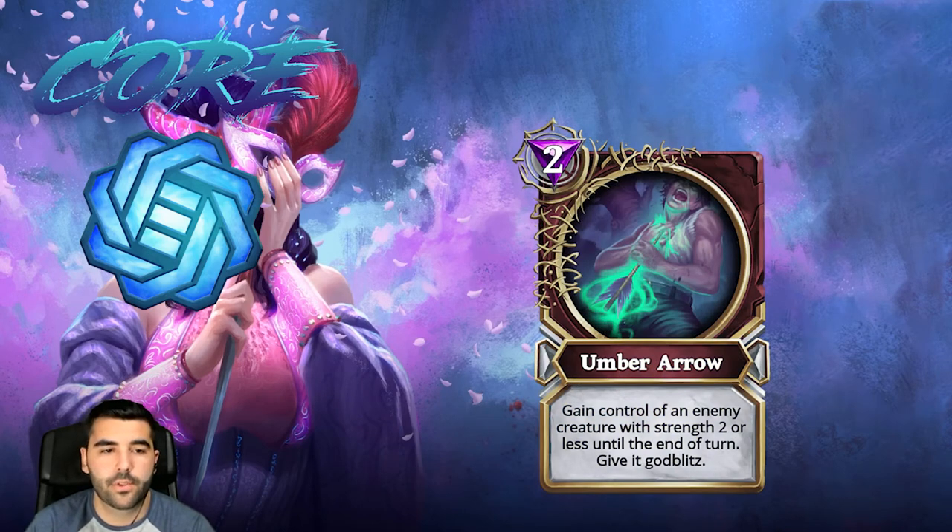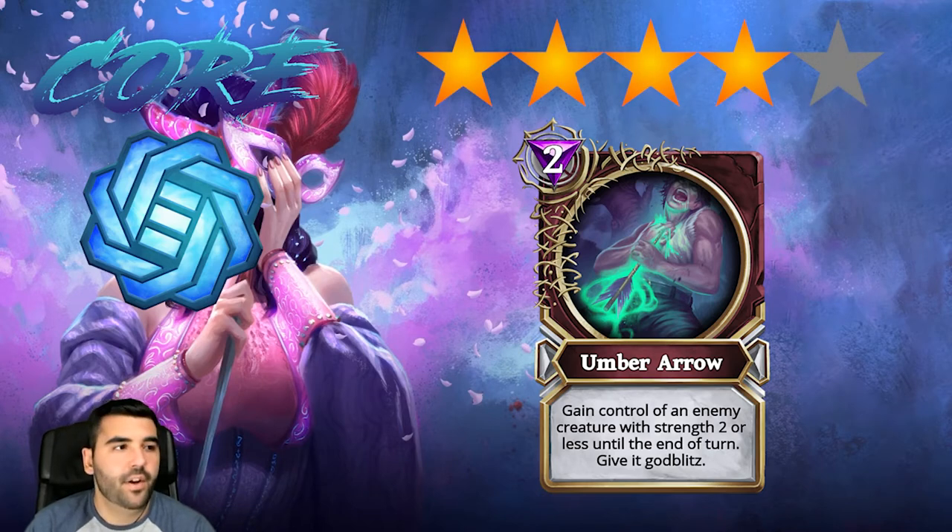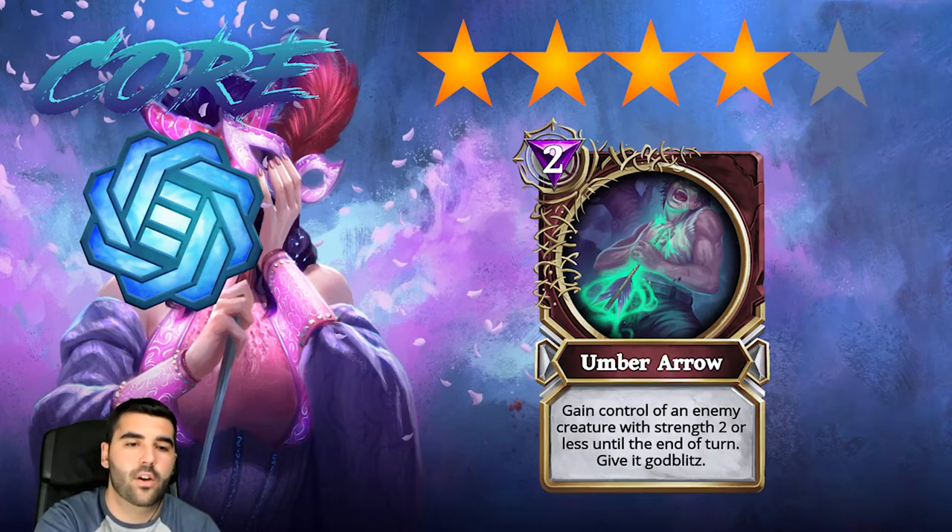Then we have Umber Arrow, which gains control of an enemy creature with two strength or less. This is also a four star card because it allows for really efficient trades in the early game — if they have cards with two strength, you take one and throw it against another of their cards with two health or less and they both die. Being able to deal with two creatures for two mana is really good. There's also the benefit that if the card you take has afterlife, it will trigger on your turn for you — so four stars for sure.